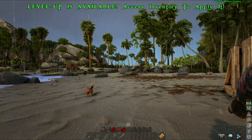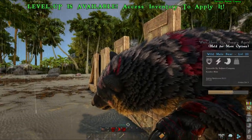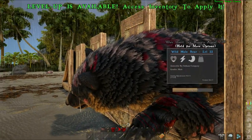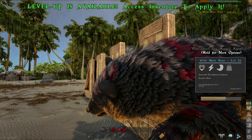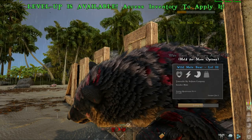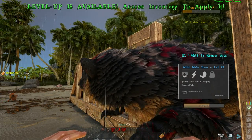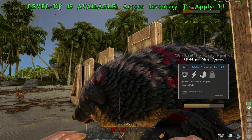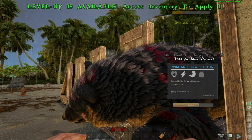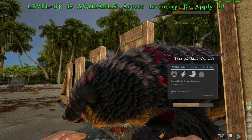That is sometimes easier said than done. On occasions the bear will just randomly run around the trap, making it difficult to hit. Do bear in mind that it can turn around and attack you, so you have to be very, very careful. What I mean by that is the bear will just start running around the trap and won't follow the aggro mechanics — once you hit it, it won't focus on you, it will just continue running around. When it does that, don't get too close. Don't get in its attack range, because it can turn around and hit you. It does a lot of damage and some knockback as well.